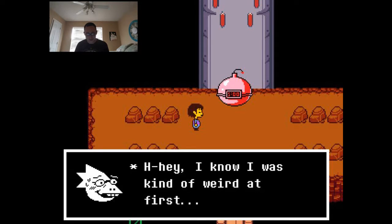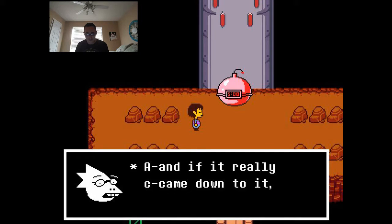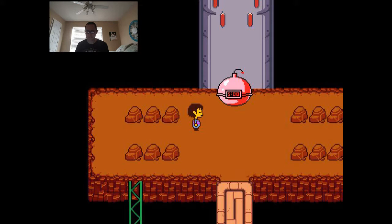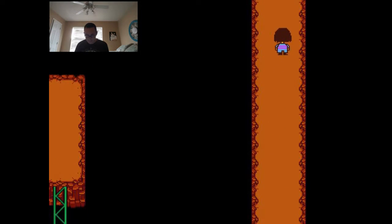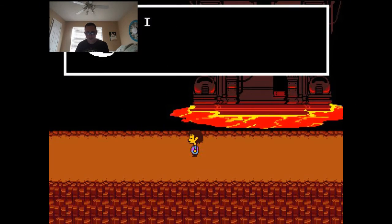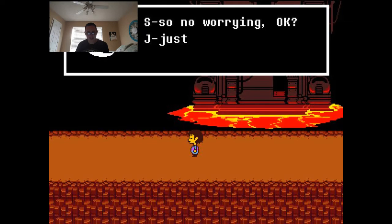Getting another phone call — Alphys asks if I'm worried about meeting Asgore. She says the king is a really nice guy and I should be able to talk to him. With my human soul, I can pass through the barrier. 'So no worrying, okay? Just forget about it and smile.' I can see the Core off in the distance again.